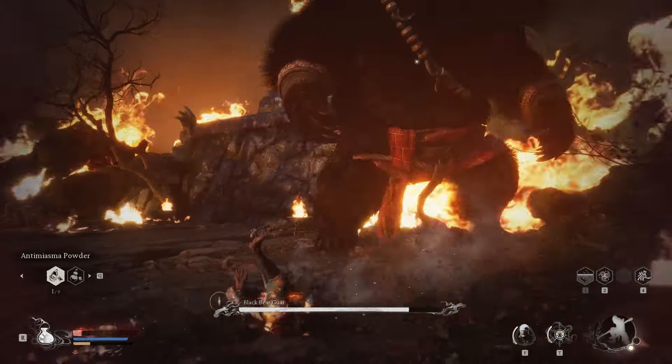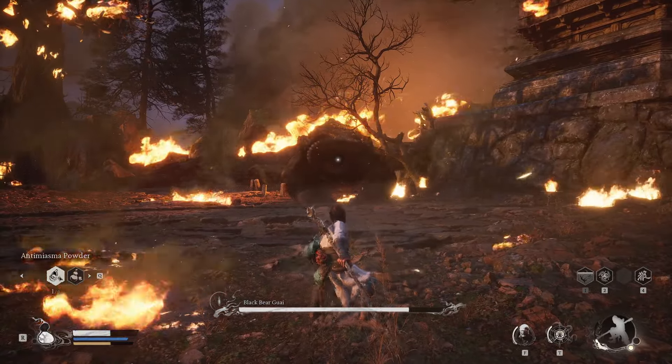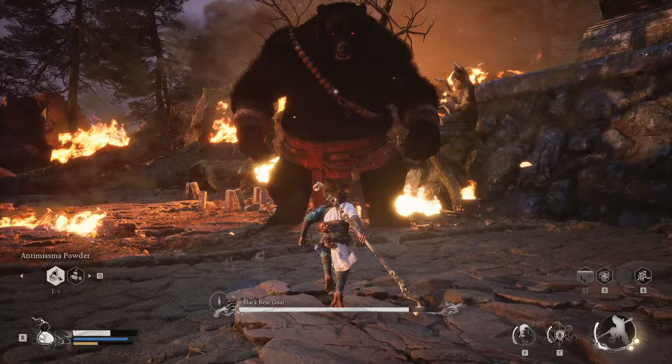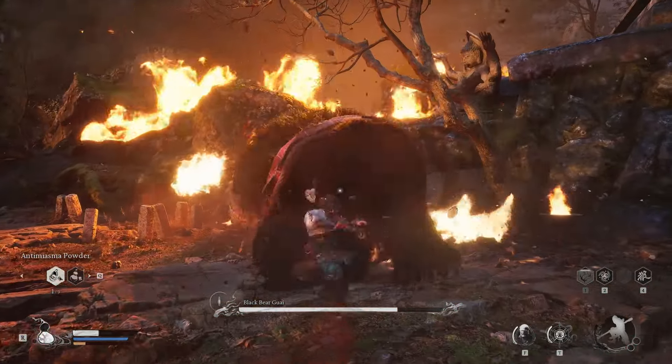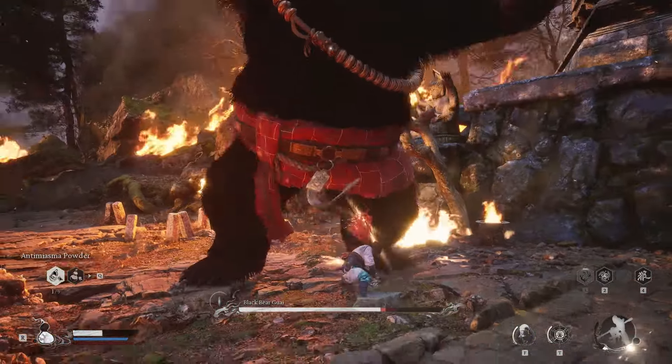My advice here would be put in as much damage as you can. If your attempt isn't really going well, you might just want to give up here. If you can do about a quarter of the damage, now it's time to really go in. What you're going to notice about the bear is if you can do heavy attacks, you're going to be able to knock the bear down. When the bear goes down, start attacking — hit, hit, hit.